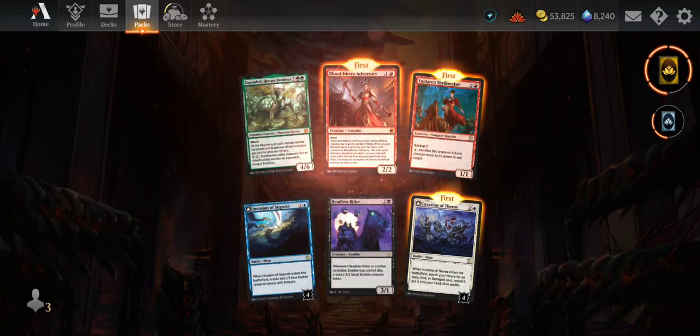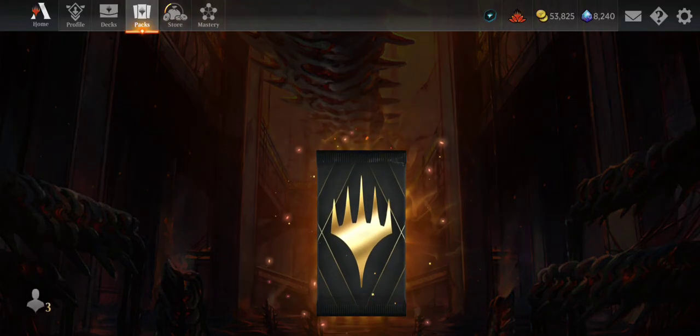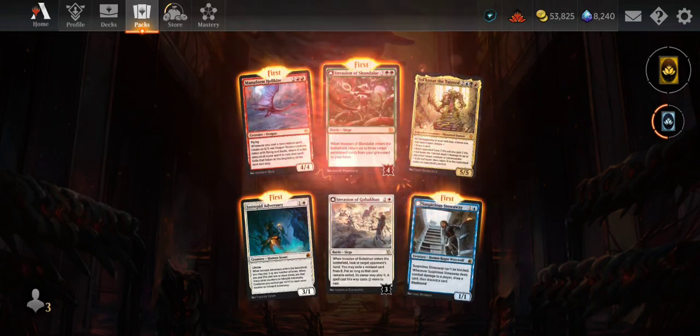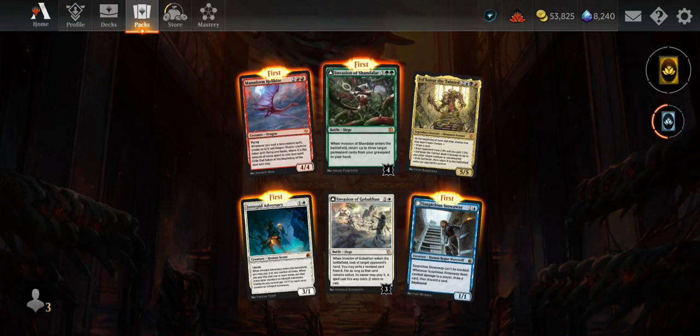Hidden card is Intrepid Adversary — nice, I didn't have that yet. Next pack: Mana Form Hellkite, Soul Canard, Intrepid Adversary, Invasion of Gobicon, Suspicious Stowaway. Hidden card is Invasion of Chandalar — five mana, three and two green. When it enters the battlefield, return up to three target permanent cards from your graveyard to your hand. It transforms into Ley Line Surge — at the beginning of your upkeep, you may put a permanent card from your hand onto the battlefield. Self-mill into the graveyard, get it all back, then just drop permanents in for free.